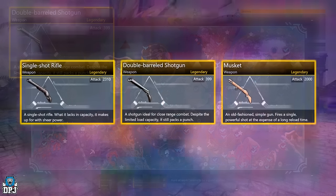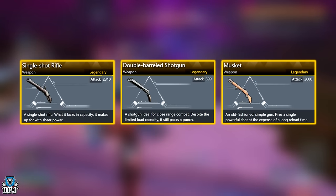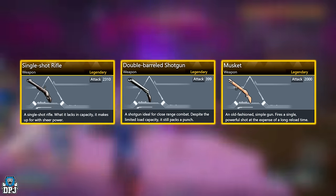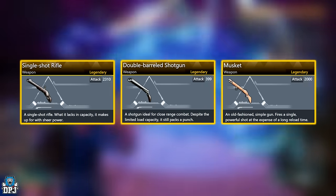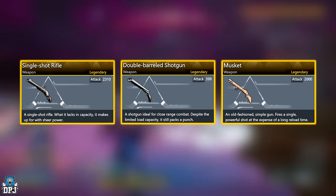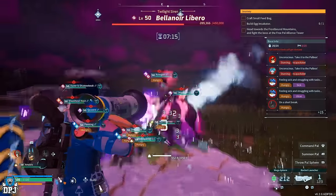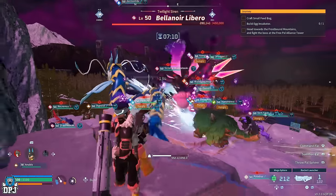To summarize: the legendary musket drops from Quivern, the legendary single shot rifle drops from Verdash, and the legendary double barrel shotgun drops from Vealot. Those were the weapons added in this update, but there are also many other legendary items added with this latest patch.